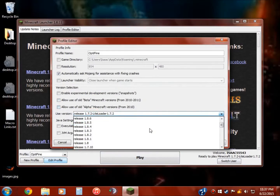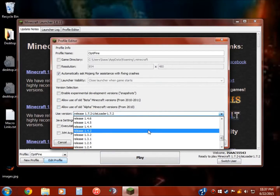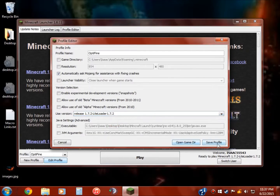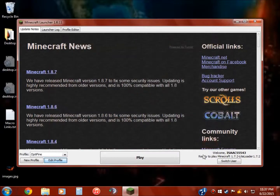All you have to do basically is go to the release LiteLoader. Save profile. You can name it whatever you want. And play.